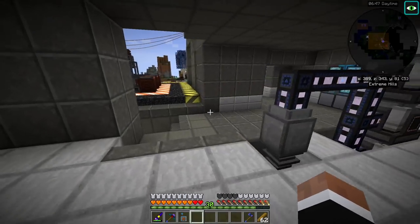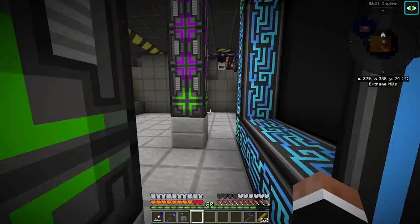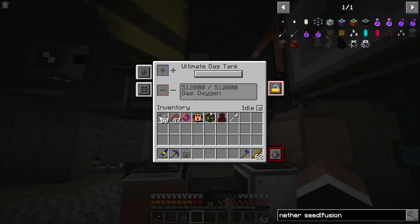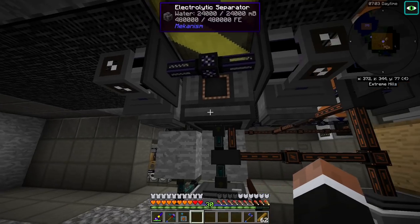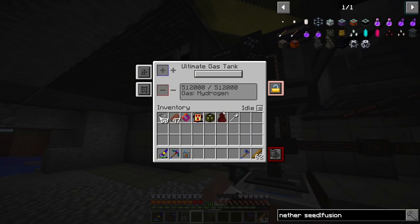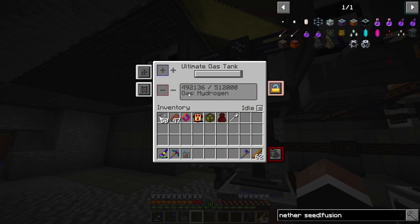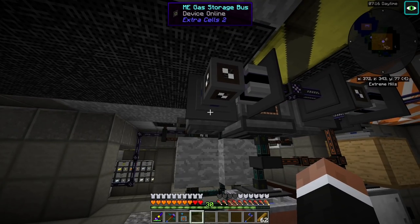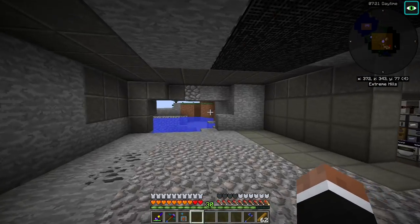Let's check out the gas stuff first. This electrolytic separator is hooked up with ultimate gas tanks. Right now I'm setting them to idle so that they can fill properly, rather than dumping. They are also hooked up with gas storage buses so we can see these gases on the network.